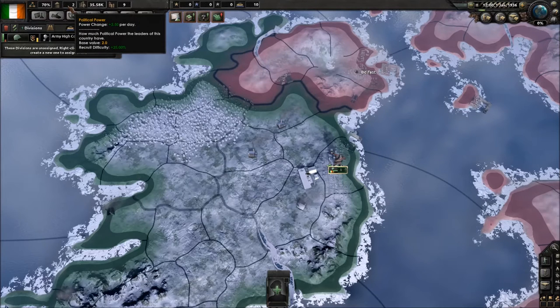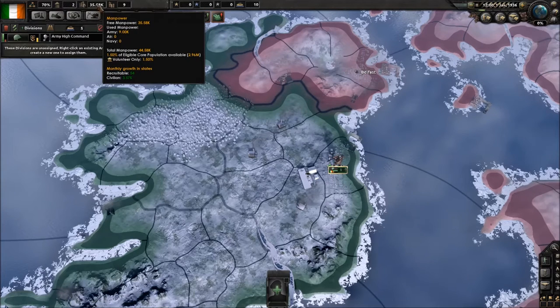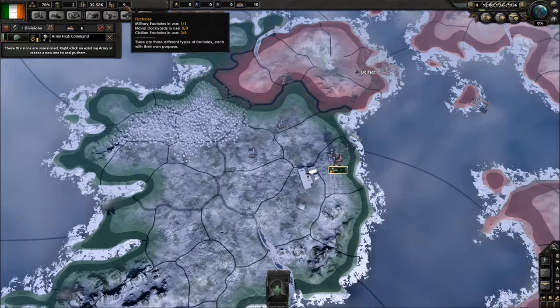To the right of that is political power, which determines if you can change your government and how it works. This is important especially as a minor for changing political advisors and changing focuses. As a major nation, political power is very important because it allows you to politically influence other nations. Manpower is also important — it tells you how many people you can actively have in your armed forces at any given time, and you can change this through conscription laws.